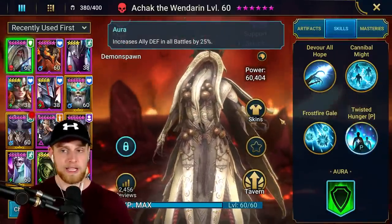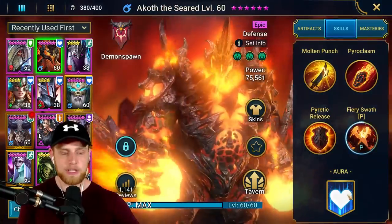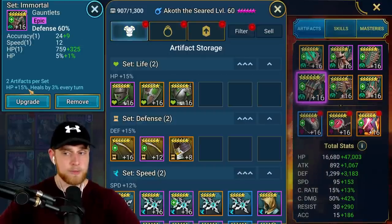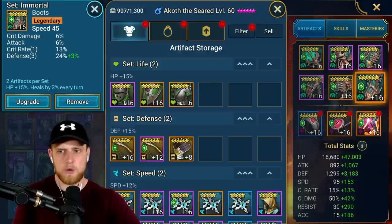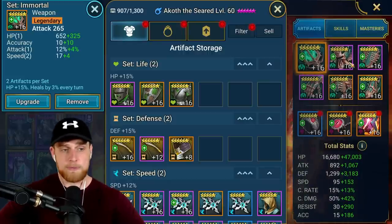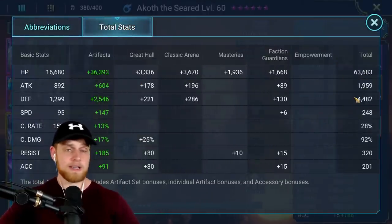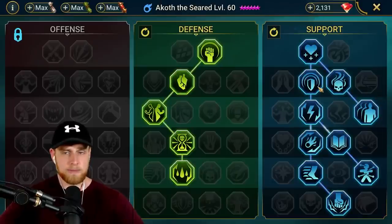Make sure you have accuracy so your burns aren't resisted. Defense and HP are interchangeable - if you drop some defense, boost HP, and vice versa. This team has the benefit of Akoth with a good HP aura and Achak with a good defense aura. If you want more defense, put Achak in the lead; if you want more HP, put Akoth, Tyrant, or Crypt King Grawl in the lead. The Immortal set gives extra base HP plus 15% per set - not as much healing as Regeneration but solid.